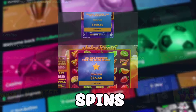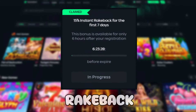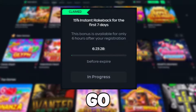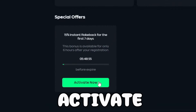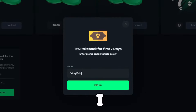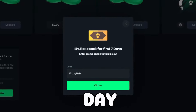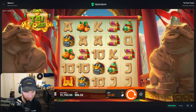If you guys want some crazy rewards such as free spins, Discord cash tips, and also 15% instant rakeback for the first seven days, go ahead and sign up on Gamdom, click the rewards tab, scroll down to activate now, and type in code 'FrizzyBets'. This helps support me and I get to make these videos every day — thank you guys so much.